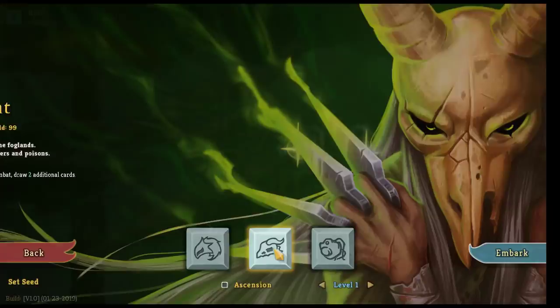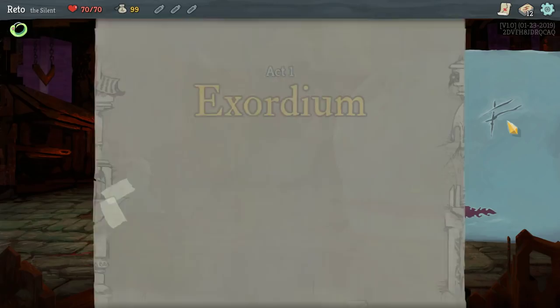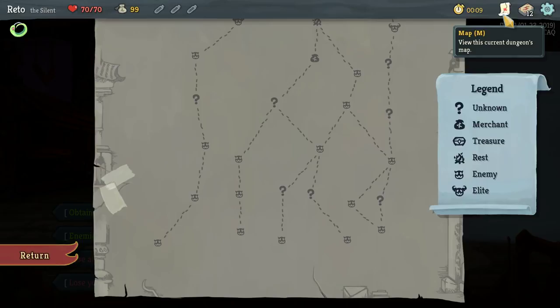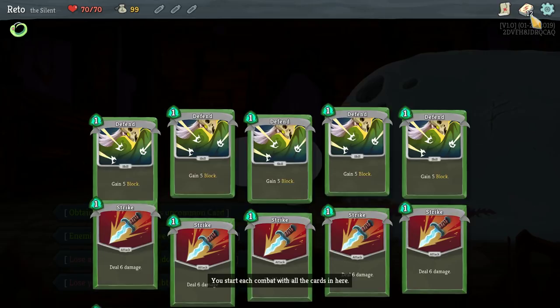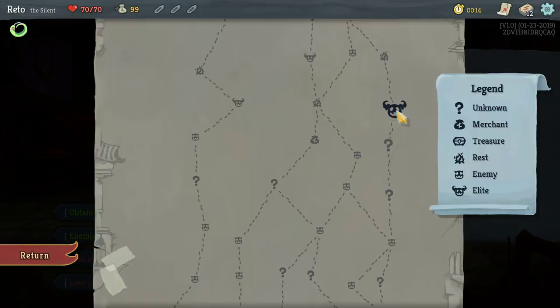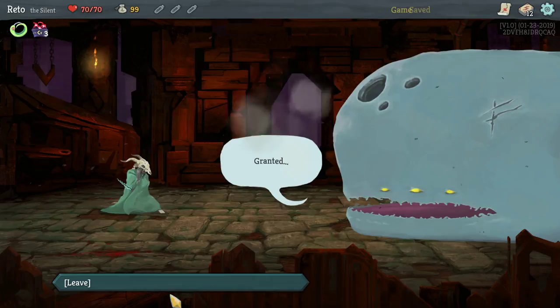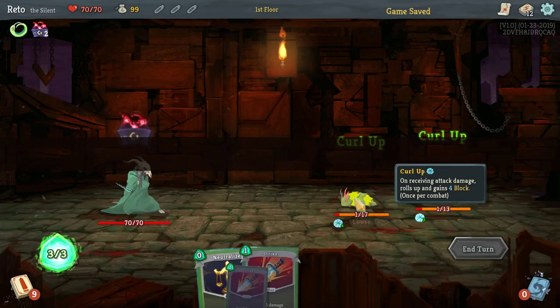Hello everybody, welcome back to more Slay the Spire! Let's try the Silent — with the alliterations, the S's. We beat it once as the Silent, let's see if we can do it again. Enemies in your next three combats have one HP. Is there a way we can do the thing? If we get lucky, let's try it out — I think the odds of us making it to the elite are pretty low, but at least we get to start the game with our brain completely off.